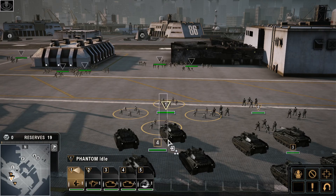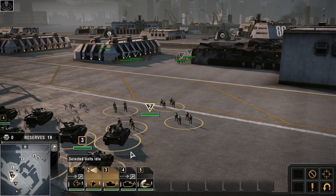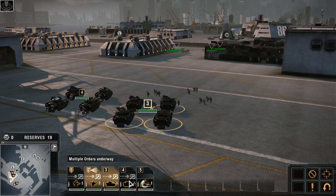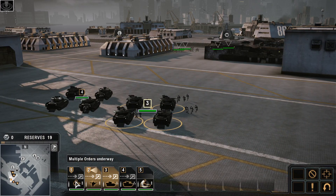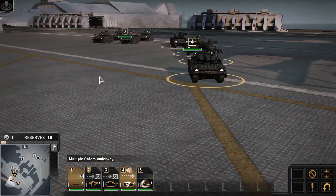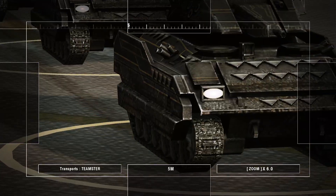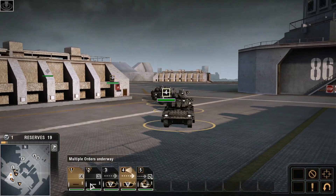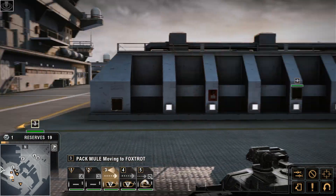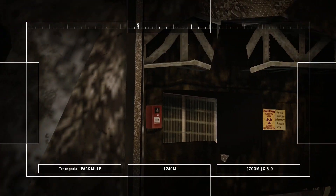Air lift is inbound. We have uplinks identified on radar. Units entering the battle space. Fastback's on the way. This is Phantom — all squads vertical. On the move, sir. This is Pac-Viu — our roles are running green. Rapid combat transport at any point in the battle space.